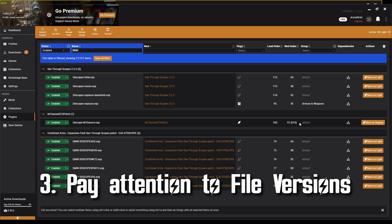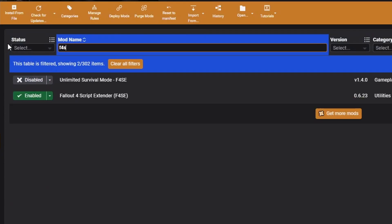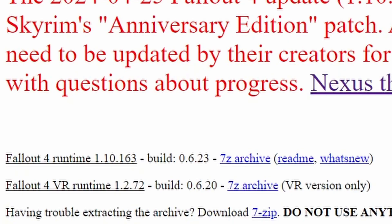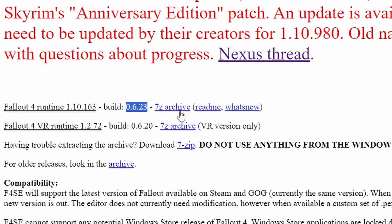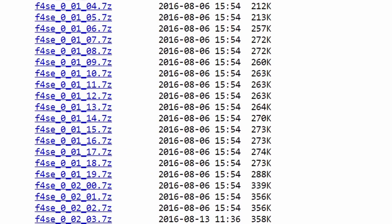Number three: pay attention to versions and last updated logs. If your mod is really old, there's a chance it's no longer compatible with your game version, especially if you're running the next-gen update. This is especially important if you're installing Fallout 4 Script Extender. For my mod list specifically, the only compatible version is 0.6.23. If you're using the newer Script Extender beta available on Nexus right now, it will not work. Go to the F4SE website and look under the red lettering for build 0.6.23 and download that. If you need an older version, check the archive for all the builds.